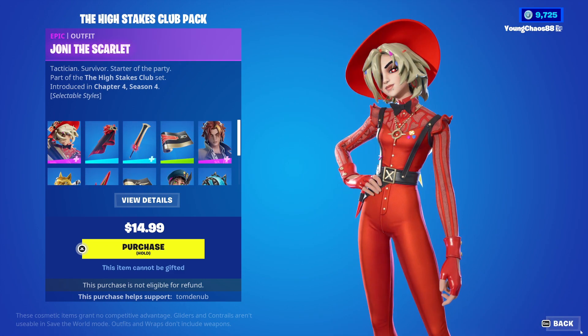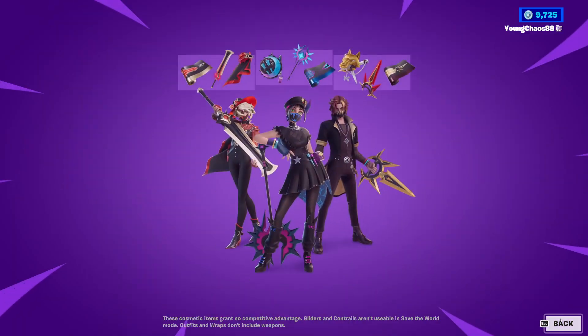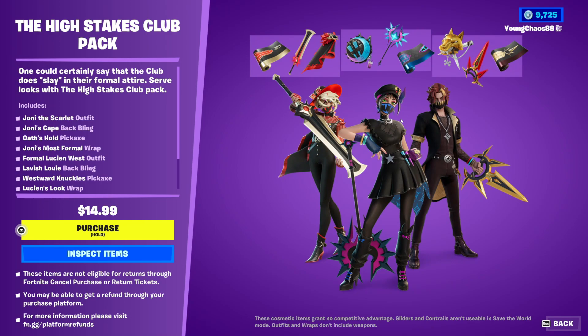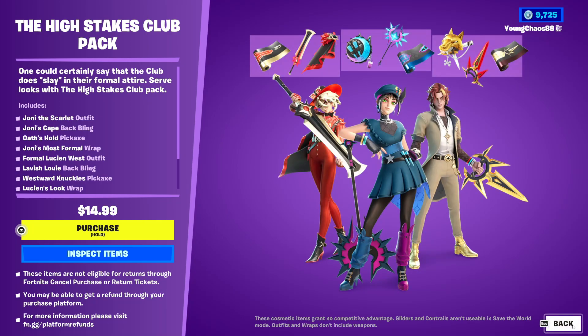The last item is a wrap that isn't animated or reactive. So for $14.99 USD, this pack is really worth it — you get three skins, three wrappings, three harvesting tools, and three back blings. Some of the skins and items have styles and reactivities, which is really nice.